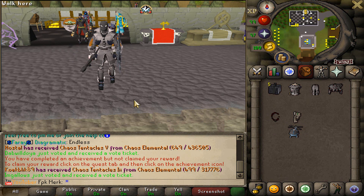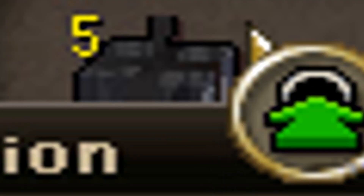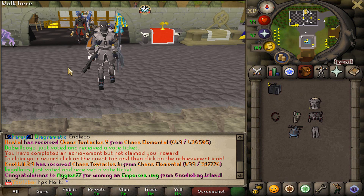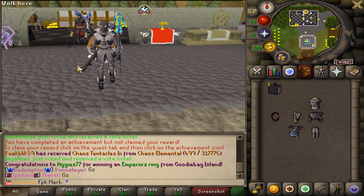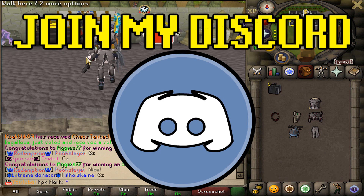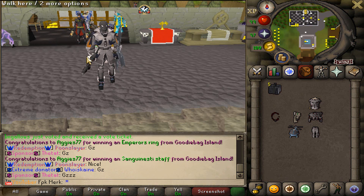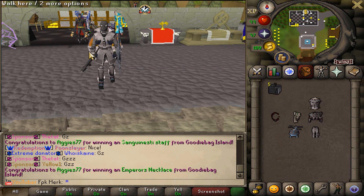If you guys haven't joined this amazing custom server yet, come online now and claim these items for free. For the main giveaway in today's video, we are gonna be giving away 5 Black Diamond Boxes. To enter the giveaway, you guys have to like the video, comment sharing my name, subscribe to my channel, turn on the post notifications, come and join my personal Discord, and also add me on Snapchat FBK Merc without space.